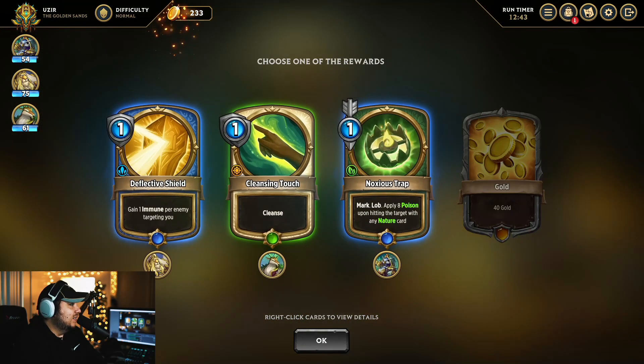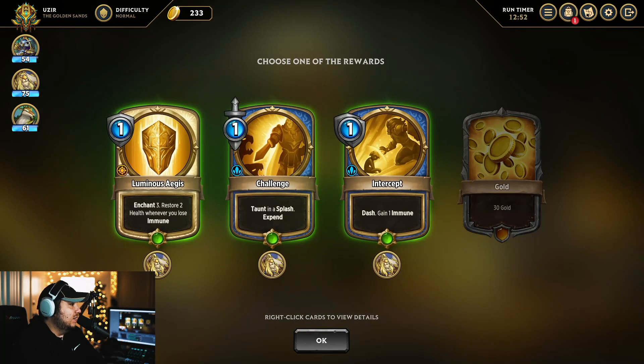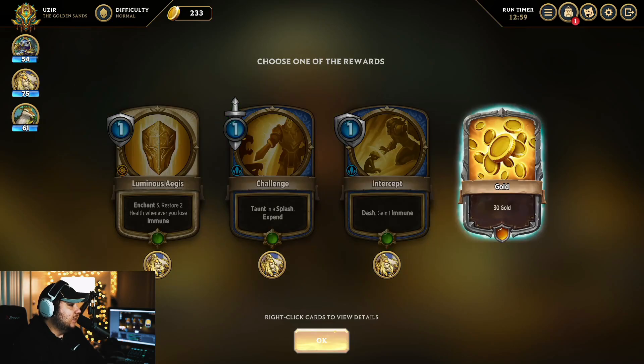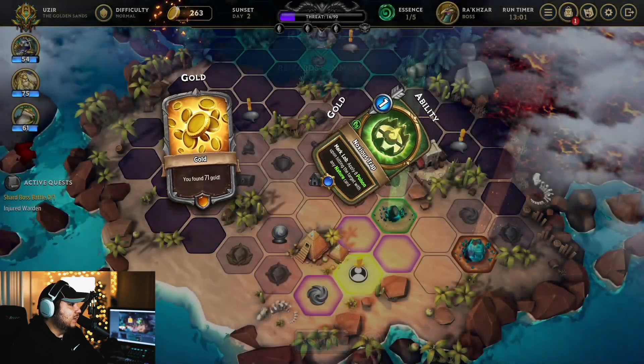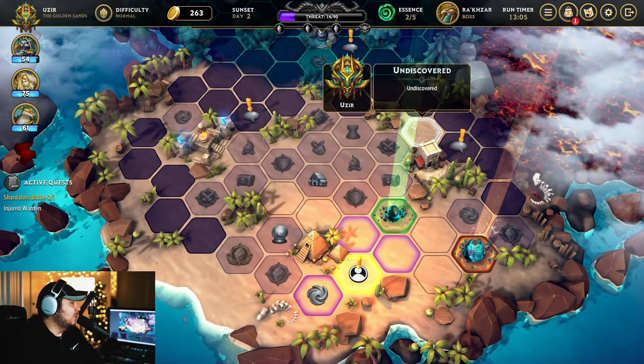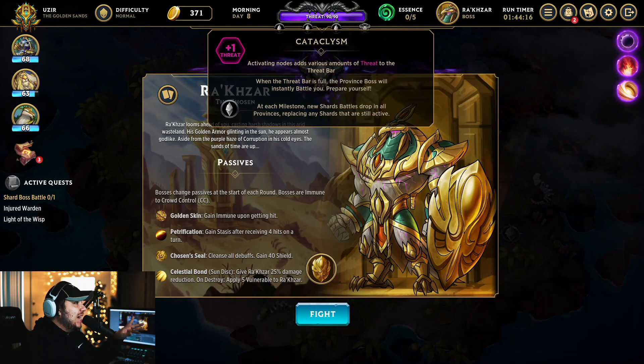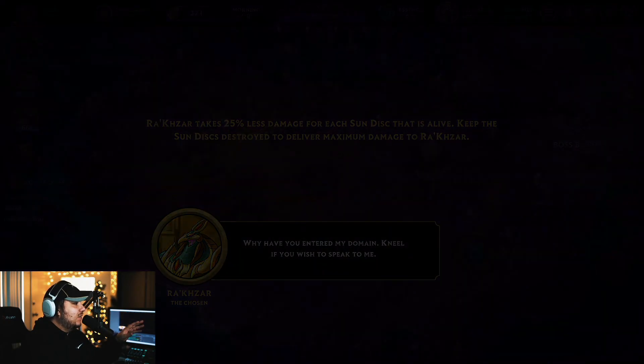We get some more gold and some more abilities. Cleanse — we might need to use this. We got the noxious trap again — we are 1000% equipping that one. Enchant 3: restore 2 health whenever you lose immune. These all suck, so we're grabbing the gold option. Next time I come back we'll show a mini boss. Alright, so we are back — I decided to go through a whole playthrough, get to 90 threat, and face off against the boss.